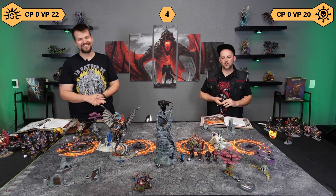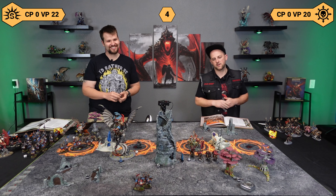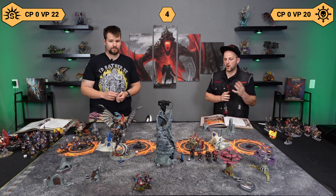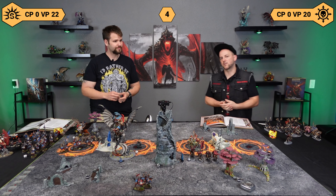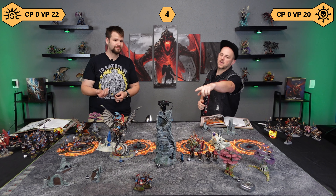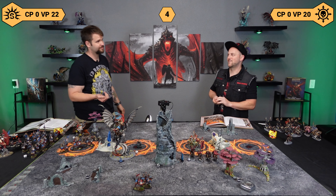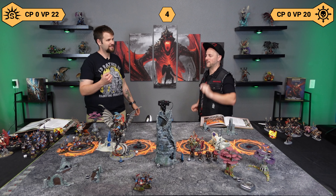We're back from my turn. Shocking turn of events — I clapped Ionis on accident. I did not want to do that. So I failed my battle tactic. I do still score four points because I hold one objective, the pulse, and one adjacent to the pulse — that brings my score to 20. So the score is 20 to 22. I did pop my Arcane Bolt in the battleshock phase and kill one more Cavalier. Michael's up by two points — I think I just burned myself out of this game by killing Ionis.